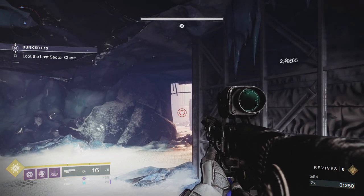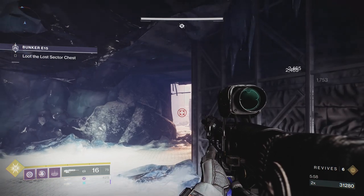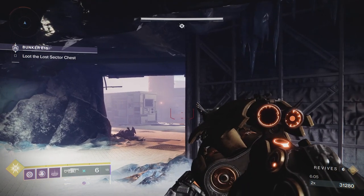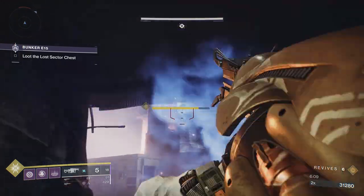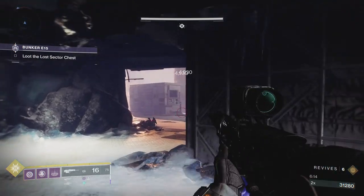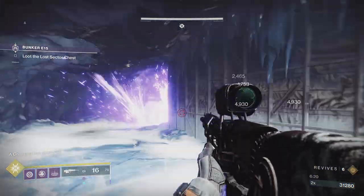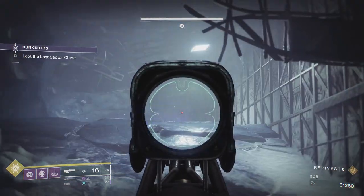The great thing about these security drones you've been releasing — they just hammer away at the boss. The first time I did this, by the time I was ready to do damage they'd moved the boss to his third location. So although the drones are a pain at times, they are really helpful when it comes to the boss. The boss has now moved in front of this opening — I'm being as careful as I can because I'm expecting the overload to encroach on me.